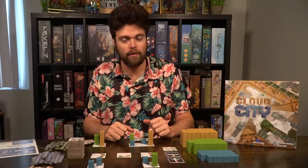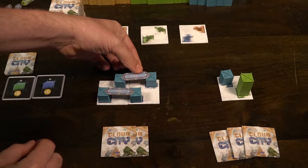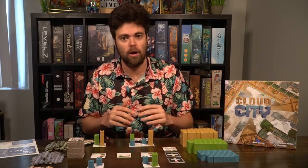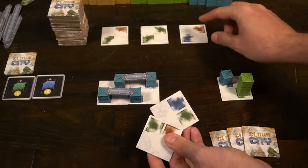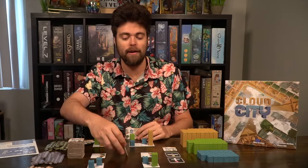After you have placed your tile and buildings, you have an optional step: you can, if you would like, take any of the walkways and place them down so that they correspond with the same exact color of the building so that they can connect. You may never connect two separate buildings, and the walkway is always going to be flush with that specific type of building. If you can't or don't want to place walkways, you will finish up with the last step, which is to choose a new tile. You can choose from any of the three face-up tiles in the supply or from the top of the deck, and you'll replace any taken supply tile so there are always three options available.